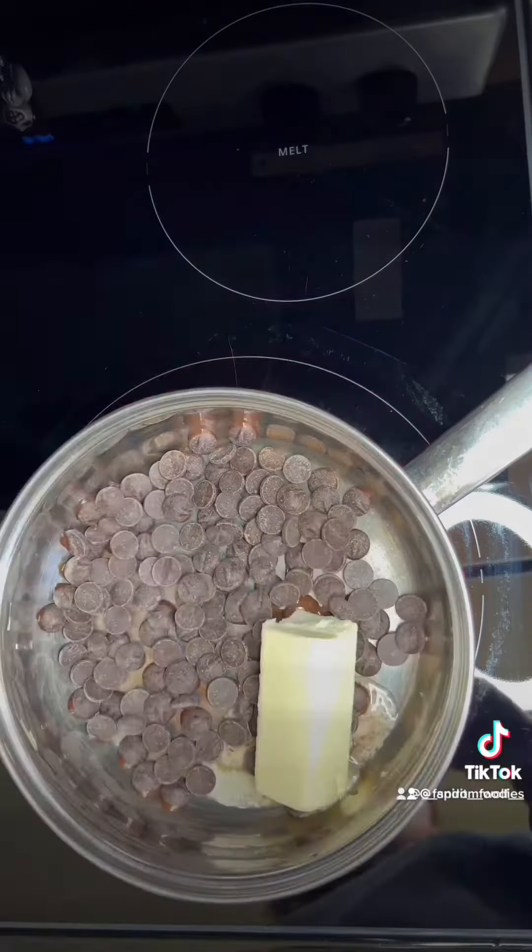Fill each of the ramekins just under halfway. Place one ball of ganache in the center. Cover with the remaining batter. Put your ramekins on a baking sheet and bake for 15 minutes.